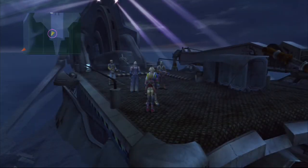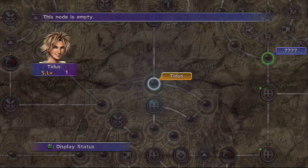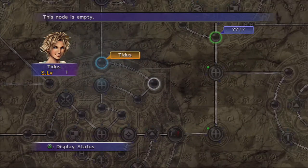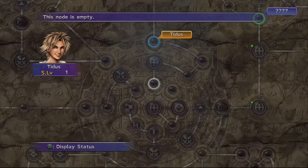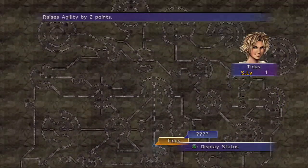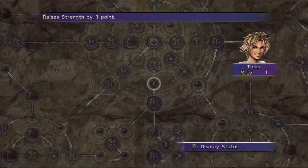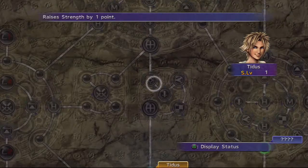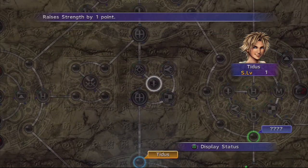Alright, so to do that you just push triangle — it's beautiful! You just go to your sphere grid, select the character you wish to upgrade, and then you can move. So because I chose the expert sphere grid, we actually start in the middle of the sphere grid, which is pretty crazy. Maybe I regret doing that now that I look at it. Let's see what he can learn though — right now we're smack in the middle.